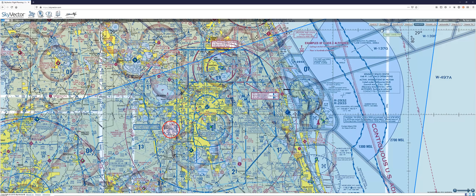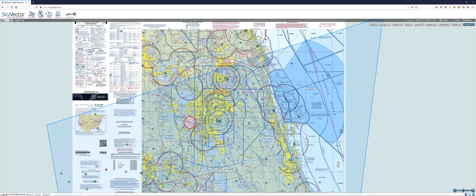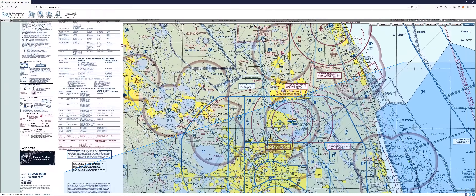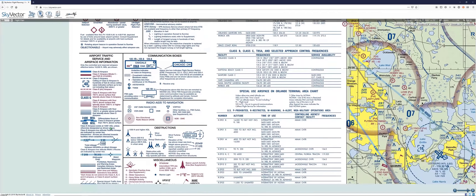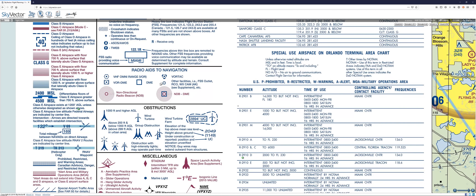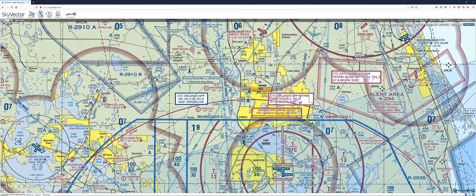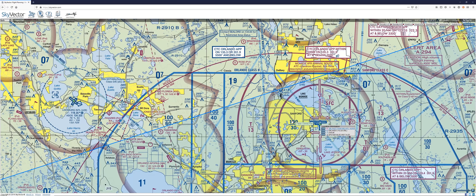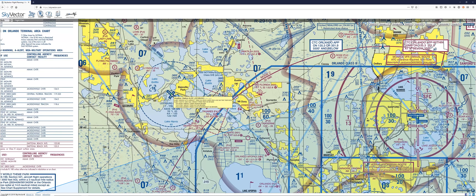There's another chart you should look at. When you load Skyvector it shows World VFR by default, but on the right-hand side you'll see the Orlando TAC — Terminal Area Chart. Clicking on TAC gives you a much clearer view of that airspace, and you're going to see symbols that are extremely standard — the same ones you'll see in the Microsoft Flight Simulator flight planner. What we're going to do is steer well clear of this airspace. We'll take off from Sanford and go southwest — first heading west under 3,000 feet, then under 4,000, under 6,000, out to Leesburg.